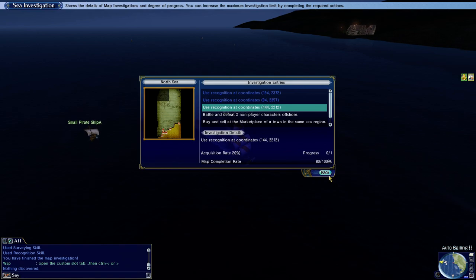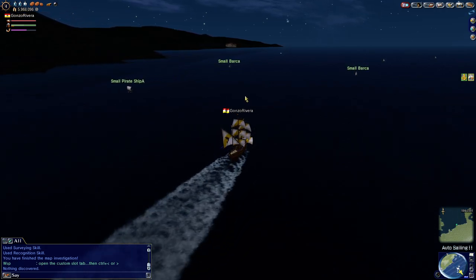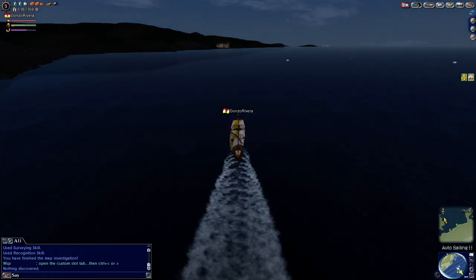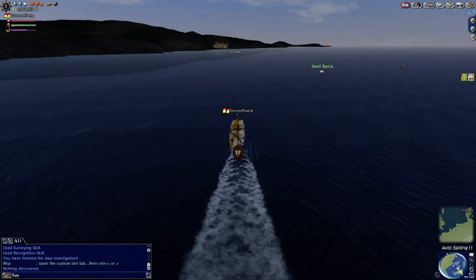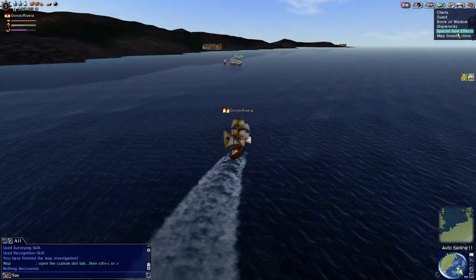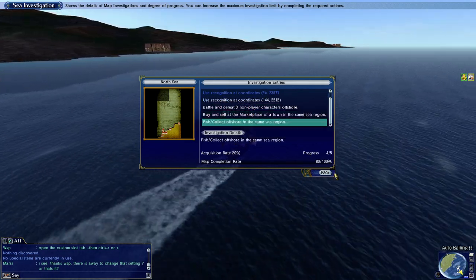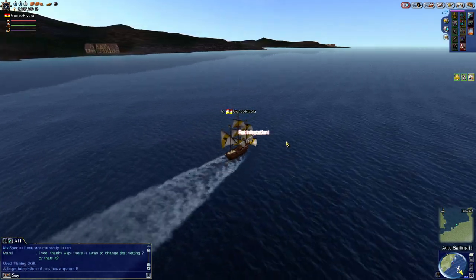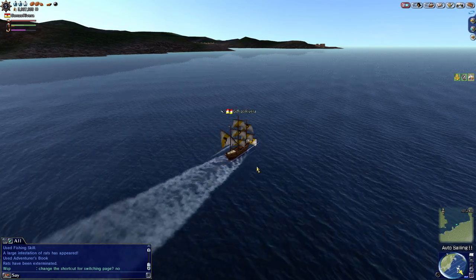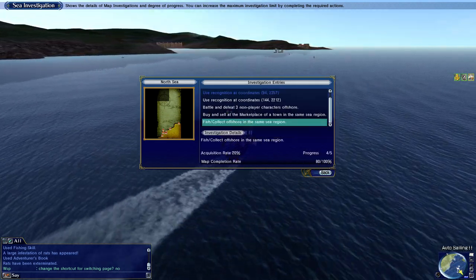We could do coordinate 144 2212, which I believe is pretty much right on top of Amsterdam, so we'll go do that one. Notice I like to keep doing these because it's really not that hard — just having to remember 144 2212. Headed towards 144 now. Actually, 144 2212 is pretty far north, so forget it — we're going to do the other ones instead. Looking at Map Investigations, we only need to do one more thing: buy or sell, or collect a fish. So we're going to collect a fish. If you have a fishing skill it shouldn't be too hard. All I've got to do is catch one fish and I should complete the quest for Mercator — this one gives 20% acquisition and I only need 20% more to reach 100%.